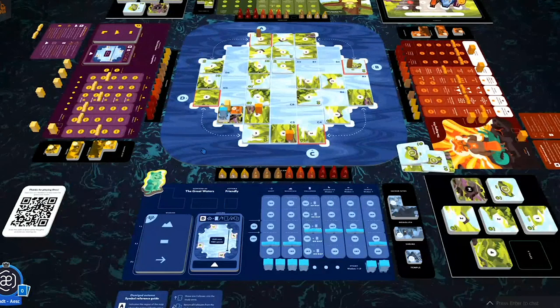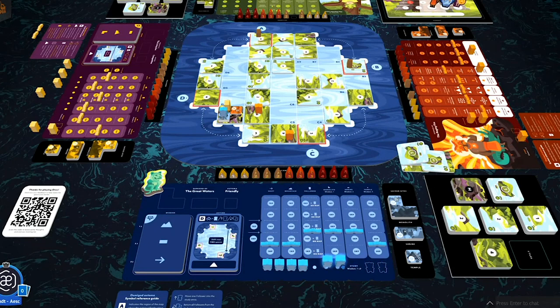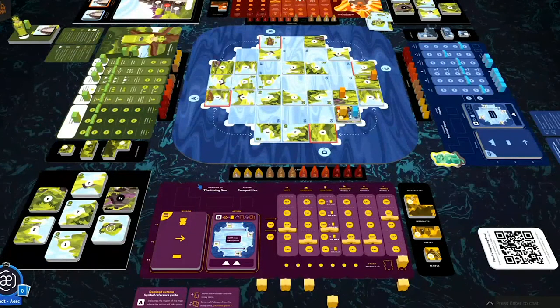Water's turn: In Region D, no mountains to build on. She can't send to study because both spots are filled, so instead she returns two followers from study — both head back to the player mat, earning her one wisdom each. That's mountain and shrine, both go up one step. Then she shifts a row two spaces and ascends one space to position six.